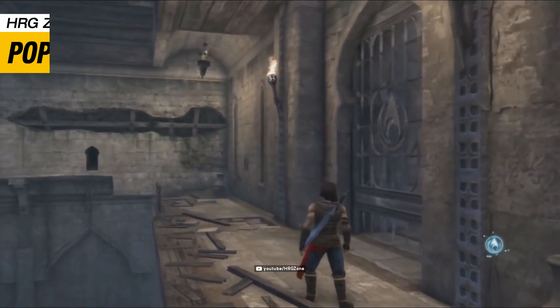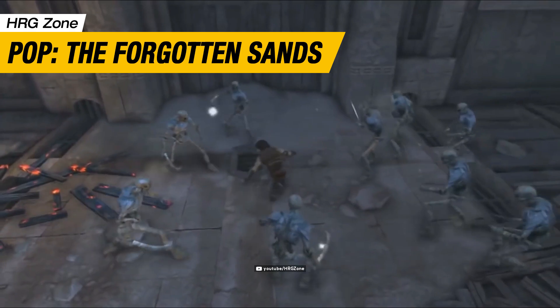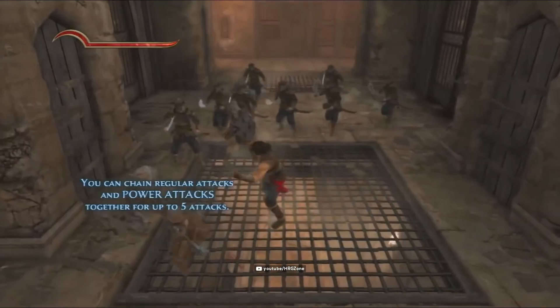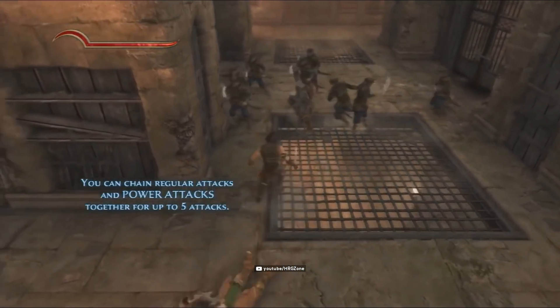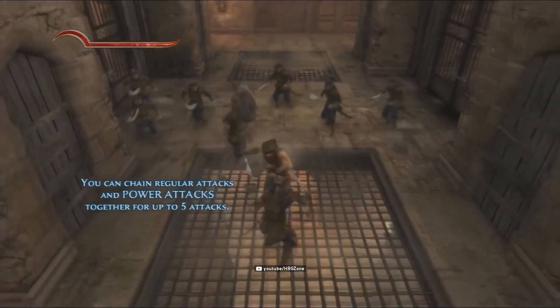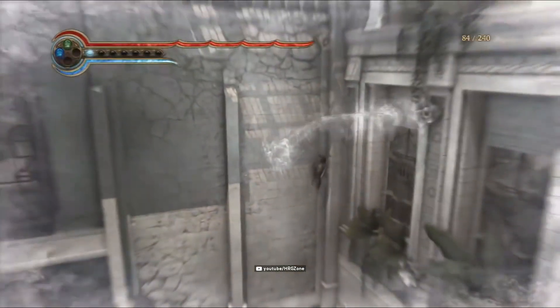Number 7 is Prince of Persia: The Forgotten Sands, a group of action-adventure video games developed and published by Ubisoft. The player takes control of an unnamed prince navigating environments set in ancient Persia.